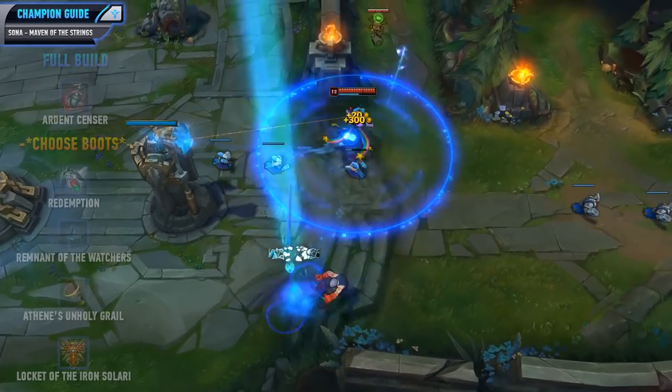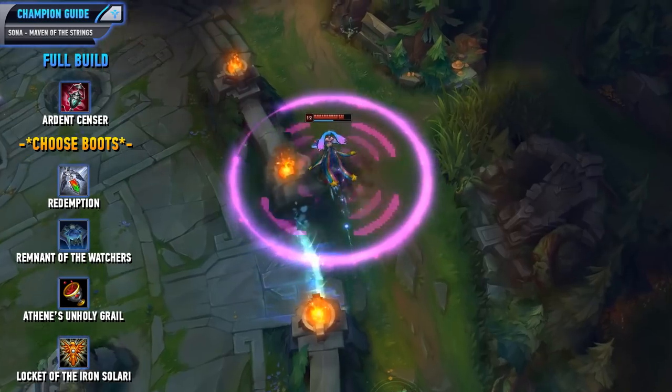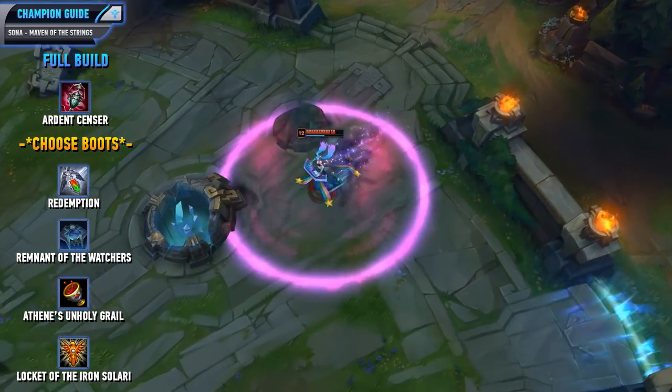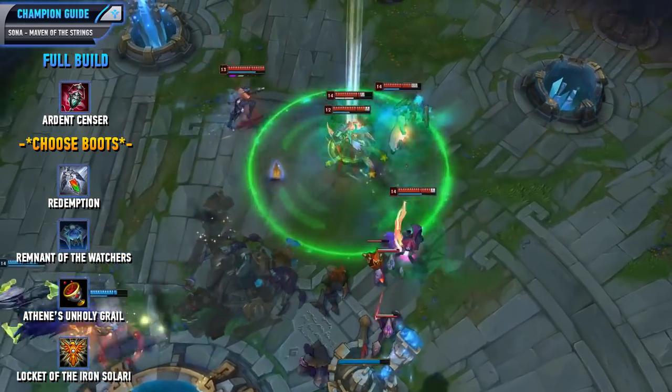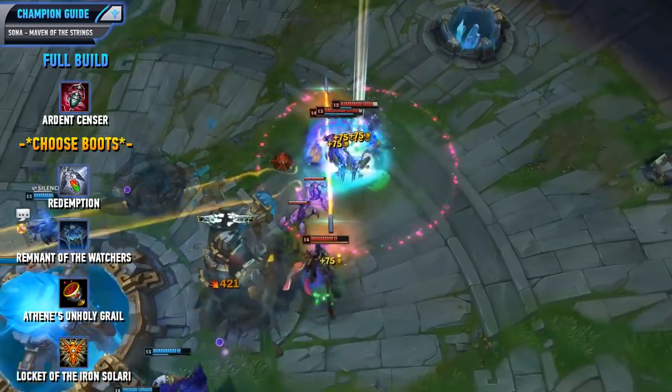As for the full build, we go for Ardent Censer, then choose our Boots, get Redemption, Remnant of the Watchers, Athene's Unholy Grail, and Locket of the Iron Solari. You will have a lot of bonus healing and shielding from this item build, and you will also have that AoE shield from Locket of the Iron Solari, so you'll have tons of utility for your team throughout the game.